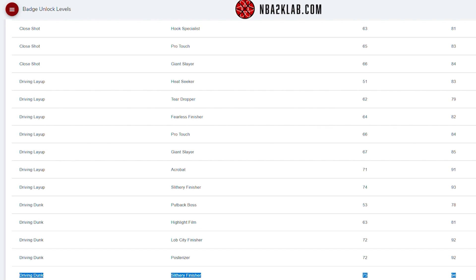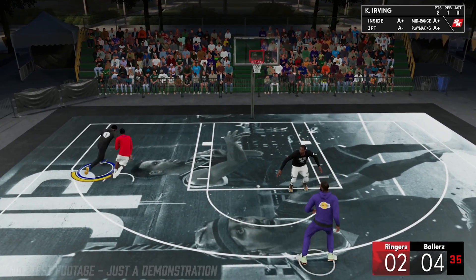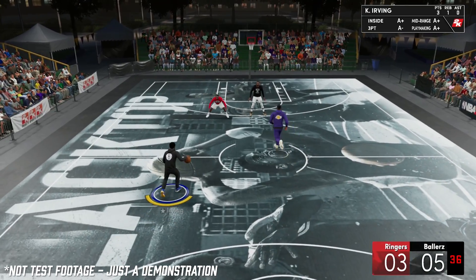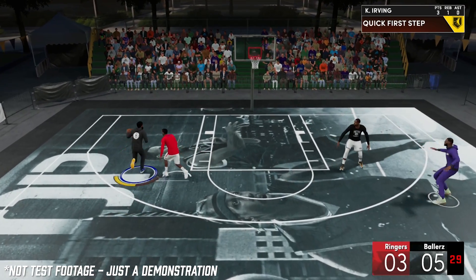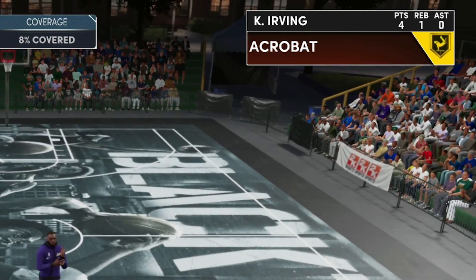Now to test the badge, we had a similar setup as the Fearless Finisher test we ran, where we put a clone player as the defender in the same spot every possession, which was in the paint with his hands up. We brought him out a little further than the Fearless test to try to get a higher contest rate, and then we took 200 driving layups at each badge level and also without the badge, going straight at the defender. We recorded the contest level for each attempt to see if the badge would reduce the contest.